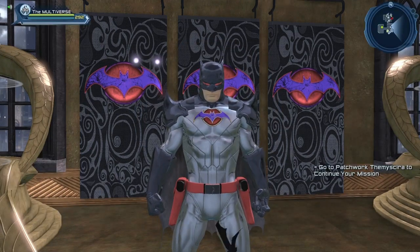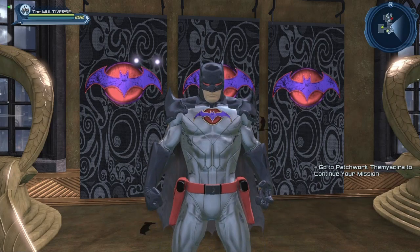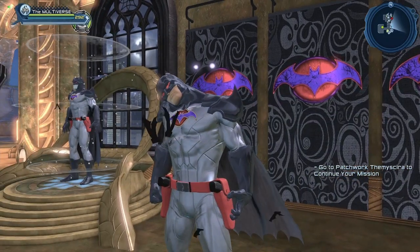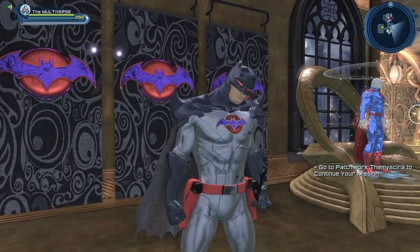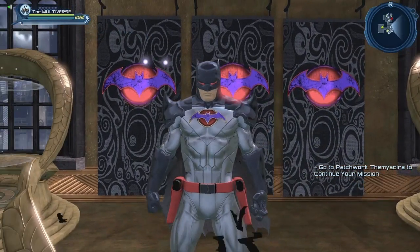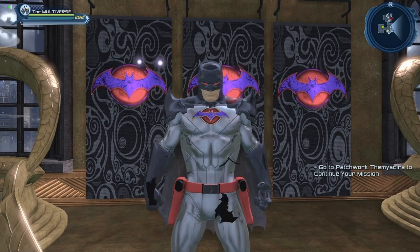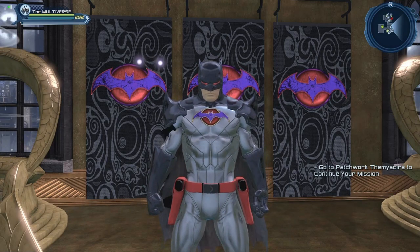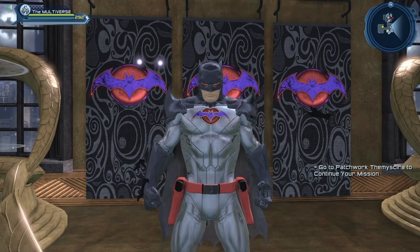And here we have the regular version of the Flashpoint Batman emblem. I'm using the Stalwind Defender chest piece in order to get the biggest emblem I can get. You can also see the enhanced version on the drapes behind the character, so there are some nice textures and animations within those emblems.